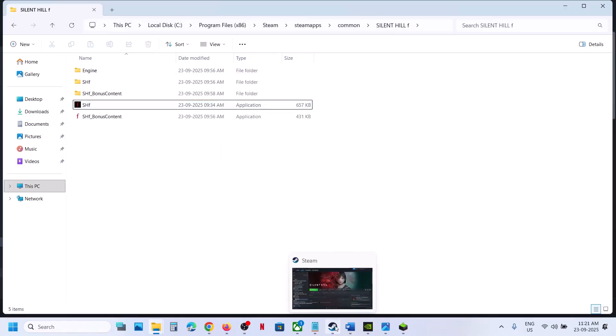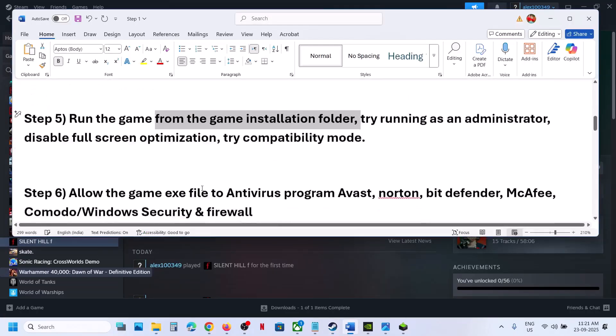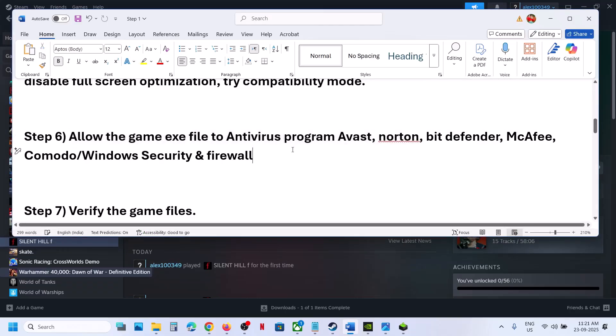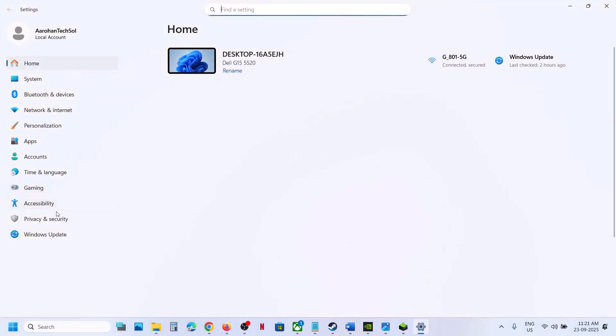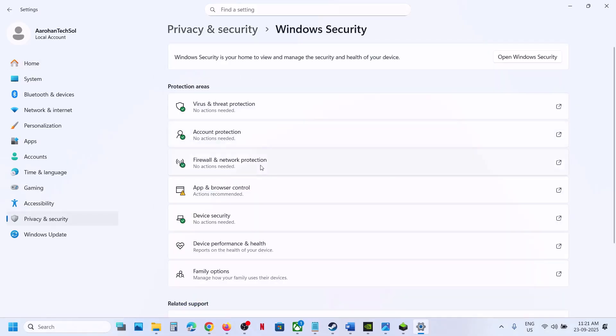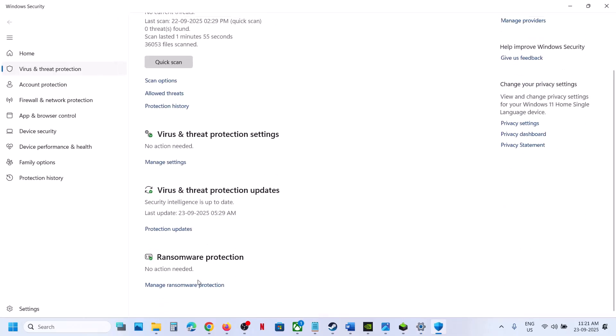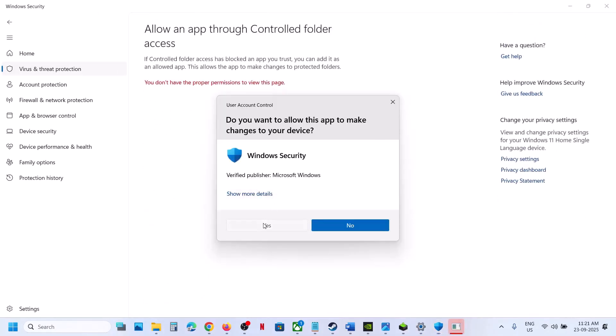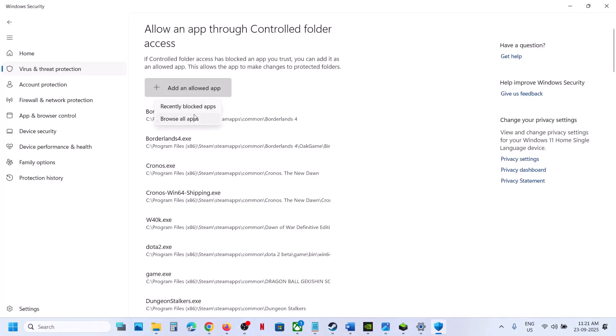Still not working? The next step is to allow the game exe file through your antivirus program. I'm using Windows Security, so go to Windows Security > Virus & Threat Protection. Scroll down to Manage Ransomware Protection, click on it, then click Allow an App to Control Folder Access, click Yes to allow, then Add an Allowed App and Browse All Apps.